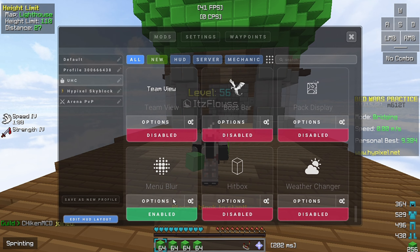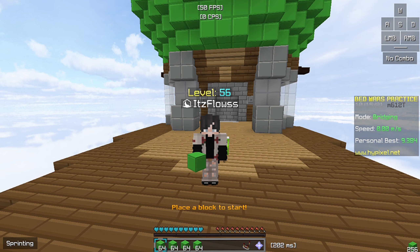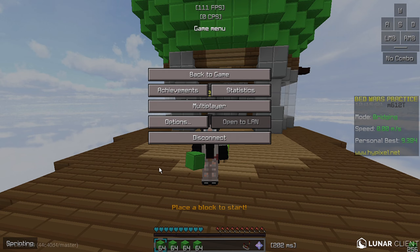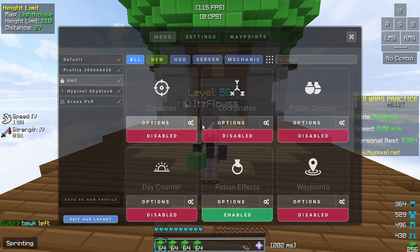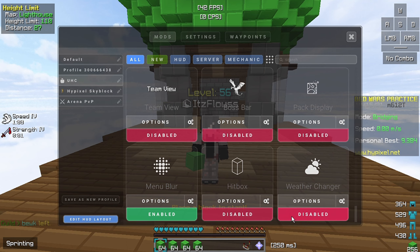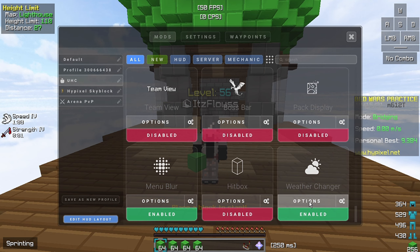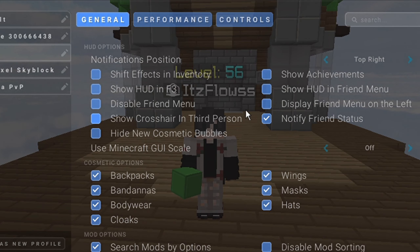Menu blur. This is the menu blur — I'm going to show you. You see how this place is all blurred out? That is what happens when you enable it. I think that's all my settings. The weather changer — you see now there is clear weather, rain, and snow, depending on how you want it. If you're on snow, reduce the strength, but I think this will just affect your FPS. These are my settings for here, just copy these.